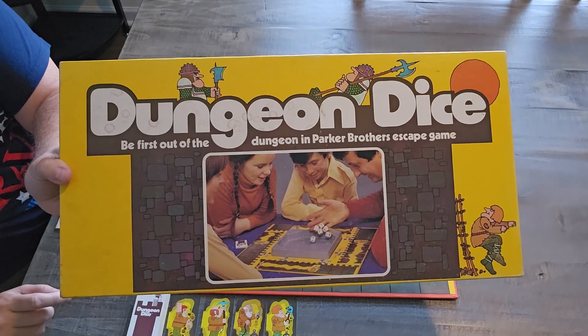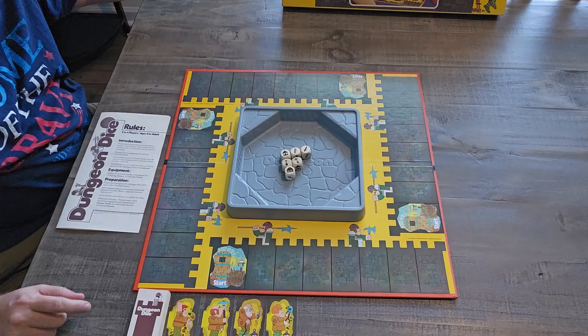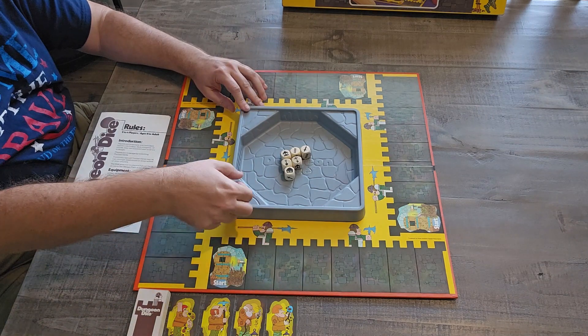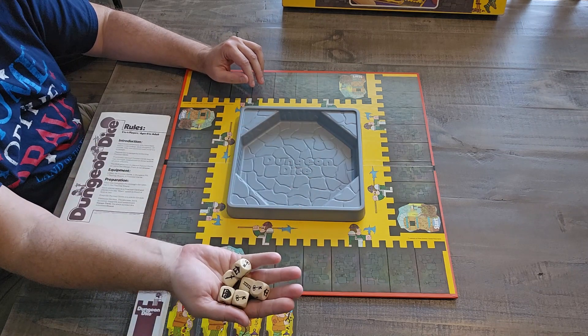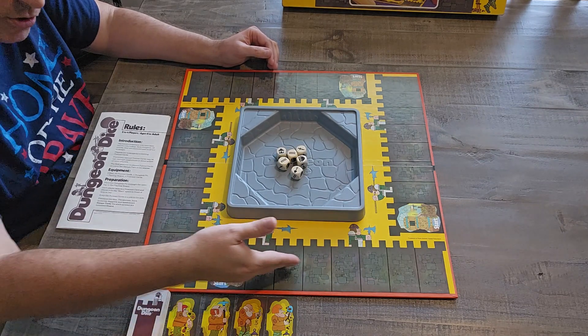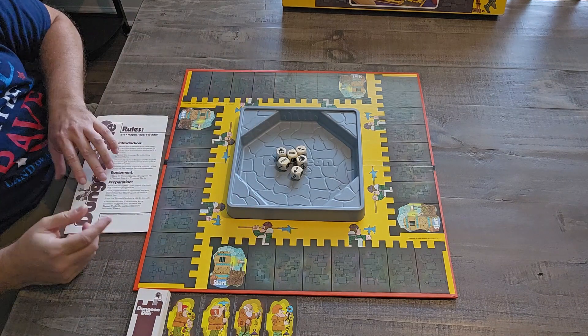Alright everybody, here we are at the Gamer Table with Dungeon Dice. Let's take a look at the components of the game. You have the game board, a plastic pit that works like a dice tray, six special dice, four prisoners, dungeon tunnel cards, and your instruction booklet.